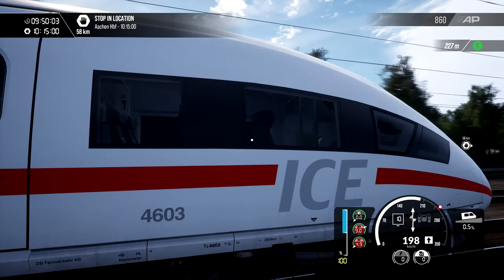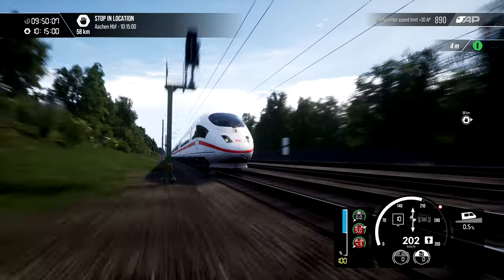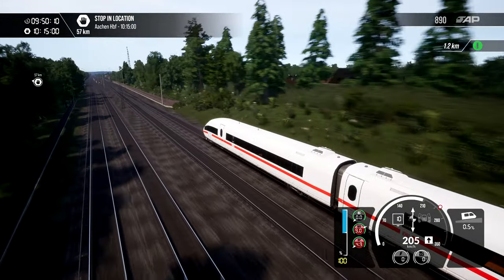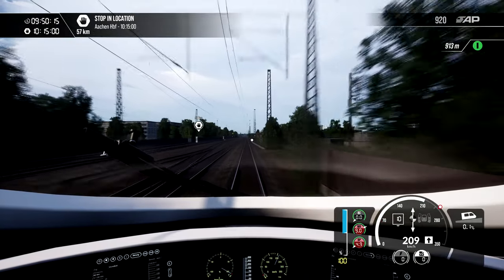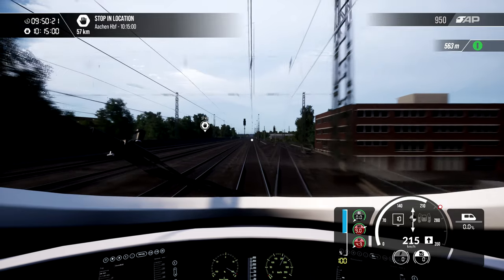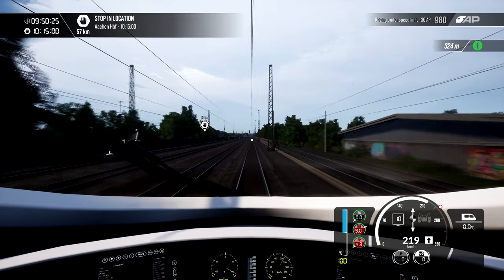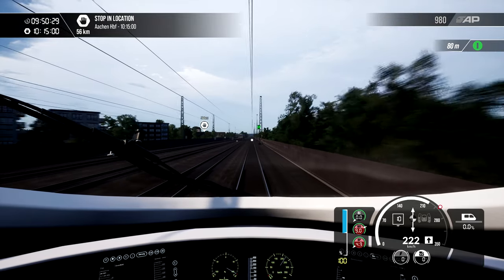Okay, the weird blurriness is still there, but if we move away from the train — it's just as it passes under things there's a visual glitch. I don't know why the settings had sort of screwed themselves over there, it was kind of weird. We are getting up to 250 though. We're going to blitz through this 50 kilometers in no time at all, which will be nice.